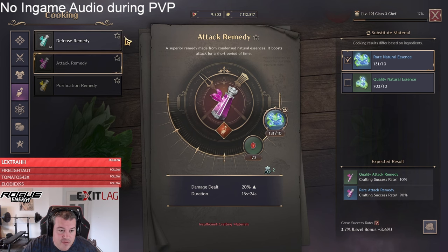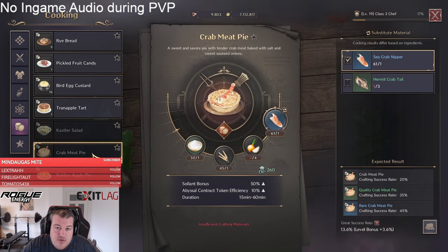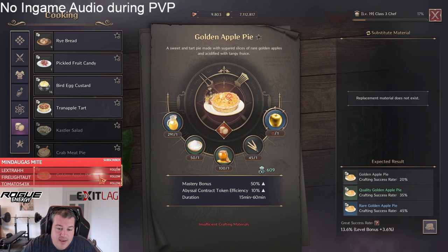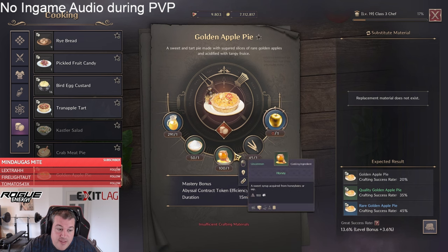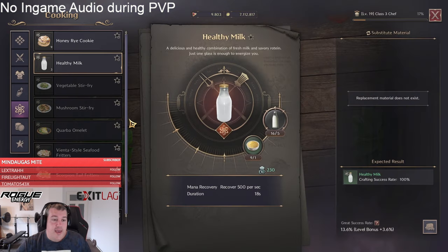When talking about remedies, you have your normal attack and defense remedy — that should be clear. But there is also other food considered a remedy. One example is the abundance fruit from the battle pass shop — that 30% solent can actually be stacked with other solent food, because other solent food like the crab meat pie is registered as utility. That also means you can stack mastery bonuses: the golden apple pie is a utility, and the mastery report from the battle pass shop is a remedy, so both can be stacked.